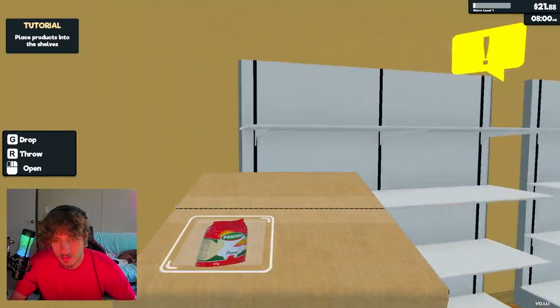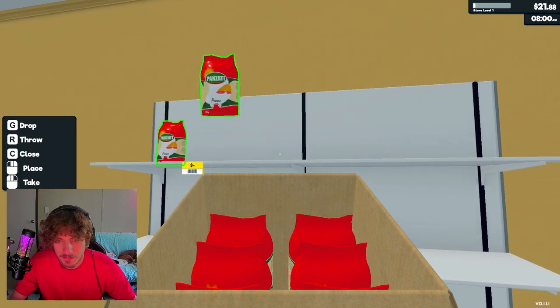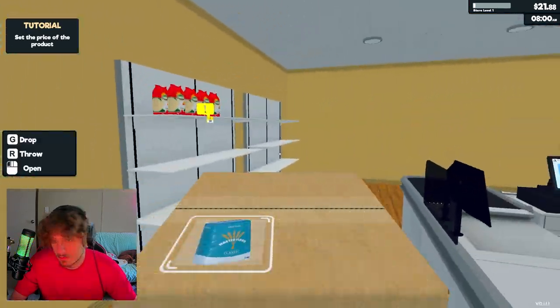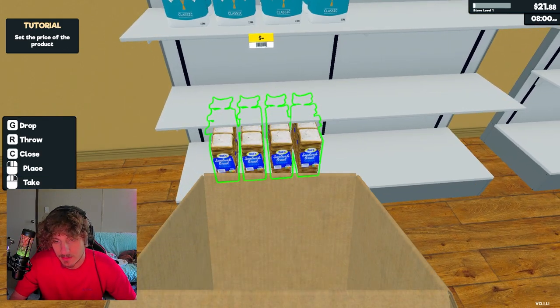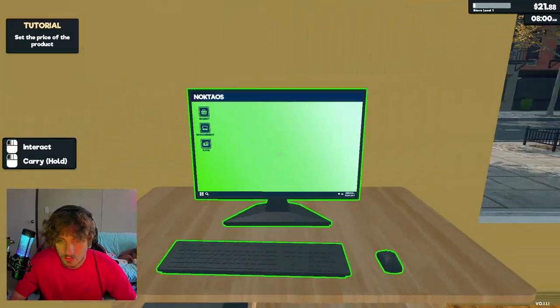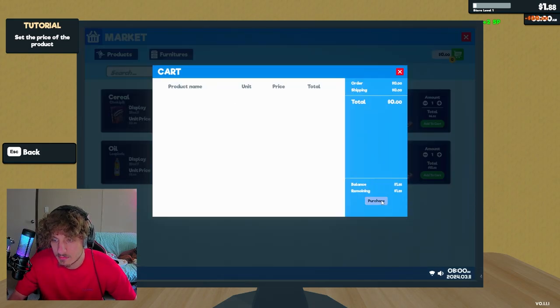Alright, purchase done. Now I gotta go out here and pick up the boxes that just arrived. I watched a little bit on this so I know you gotta open them up and place the items on the shelf. I can just hold left click. Now I gotta throw the box away. I did not mean to put that on the bottom shelf - that's annoying. We could probably order one more item. Let's do oil - we'll do olive oil. Purchase.